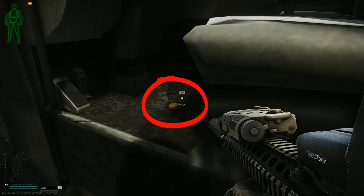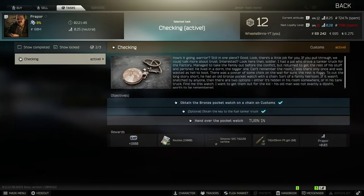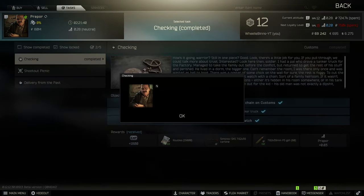Simply pick this up, head over to extract, and you've completed the mission. Once you've extracted, head over to the menu and click on the turning option. At the top you'll see the complete button — click it and that's the mission completed.